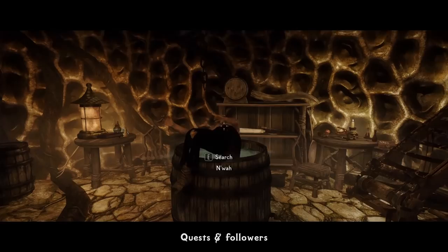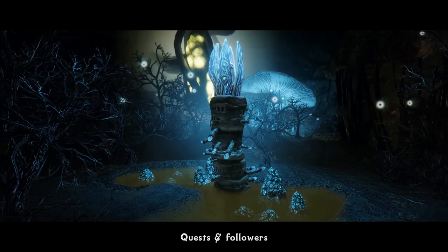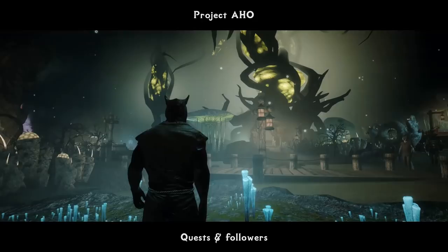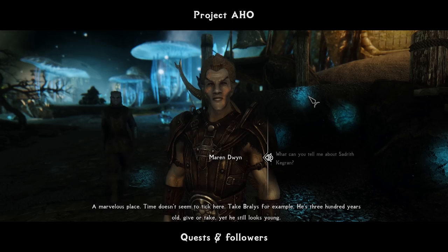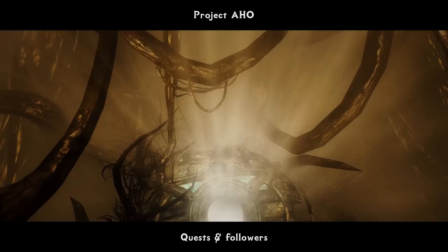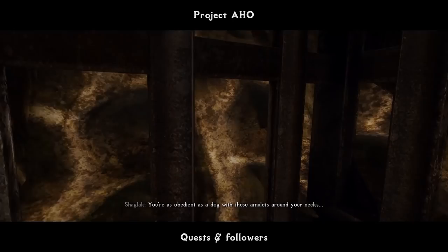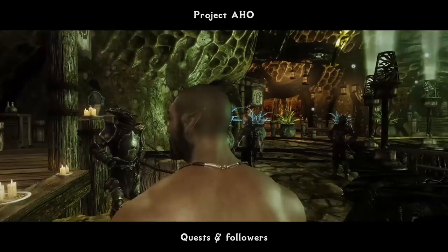The last mod in this list is not directly integrated within the Dragonborn DLC itself, but it has such tremendous Morrowind vibes and fits so well around it that it would be a crime not to include it here. Project AHO is a quest mod of large DLC size itself, featuring a long, complex, non-linear storyline with multiple endings, which takes place in a brand new Morrowind-inspired world space, with dozens of new places to visit, NPCs to talk to, and quests to solve, aside from the main questline. It has custom, absolutely stunning level design and, depending on your playstyle, can give you a couple dozen hours of walkthrough, leaving you completely amazed. One of the best Skyrim quest mods ever and highly recommended to install together with the rest of this list. You can watch a detailed review of it on my channel as well.